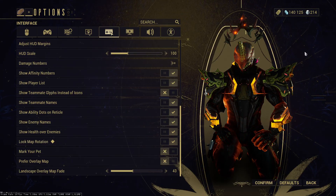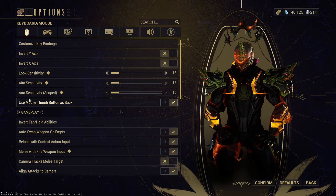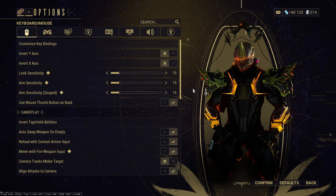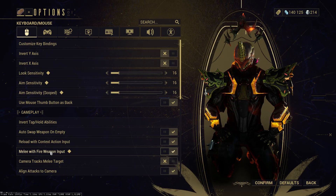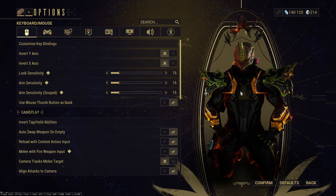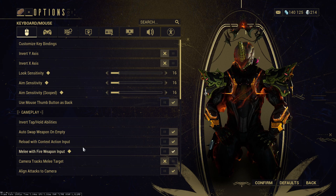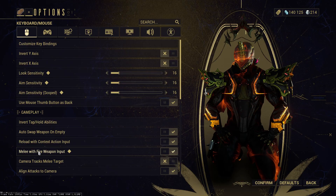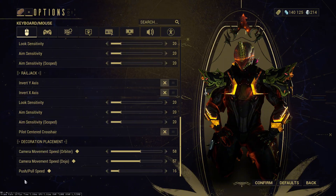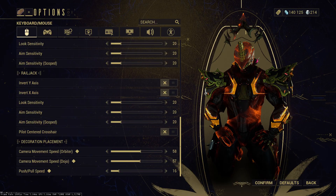For keyboard and mouse settings, Look Sensitivity, Aim Sensitivity, and Aim Sensitivity Scoped are all at 16 — mouse and keyboard uses one sensitivity, unlike controller which is more different. Fire Weapon Input helped me a lot: whenever I melee, especially with Excalibur, if I click my left mouse button it will melee until I aim, then it switches to the weapon — this is really good, I'd recommend turning this on. Those are the settings — hope you enjoyed the video, please subscribe and like, and I'll see you guys later!